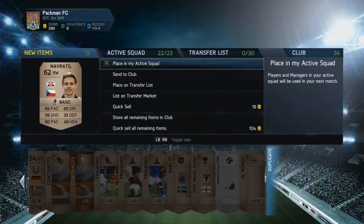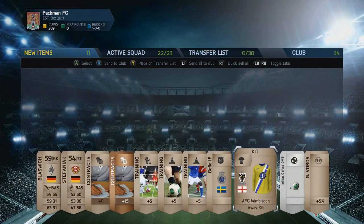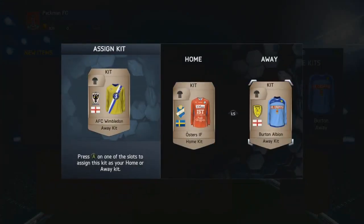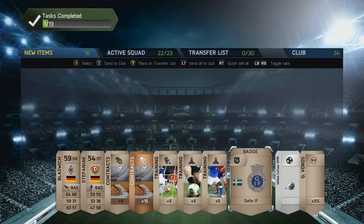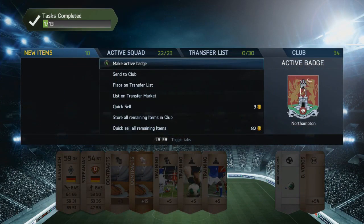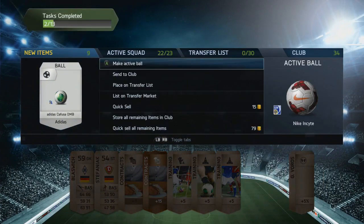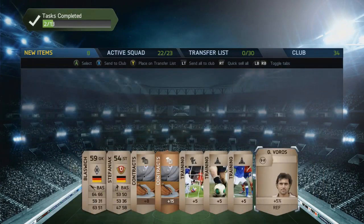Despite the duplicate, it's still a good start — we got a couple of players, two Germans who will slot nicely into the backup squad and improve it overall. As per the rules, every time we get a kit, badge, or ball we have to make them active, which is exactly what we're doing here, and it counts towards the manager tasks as well.